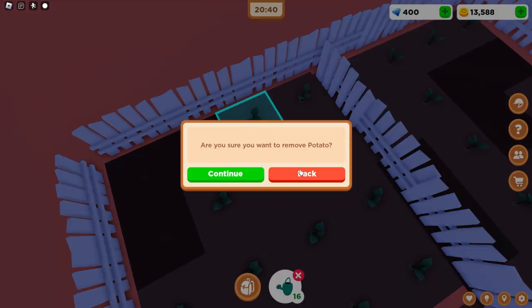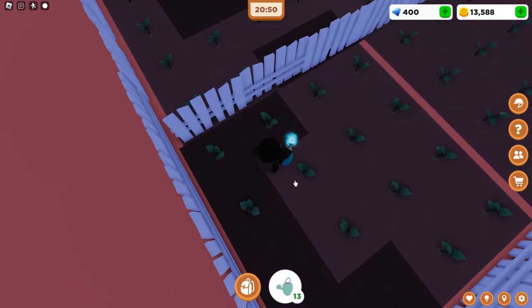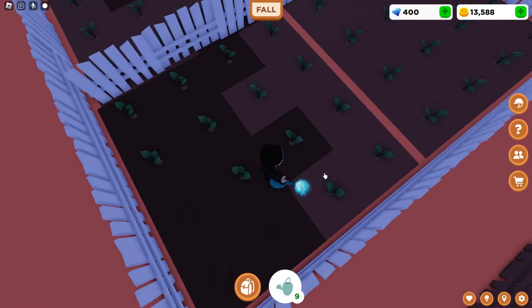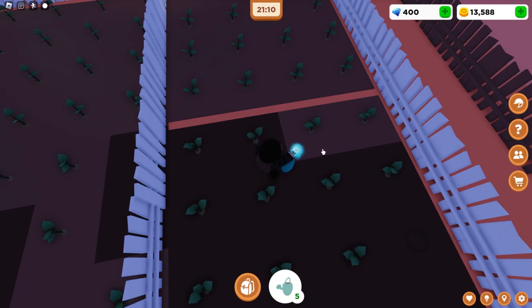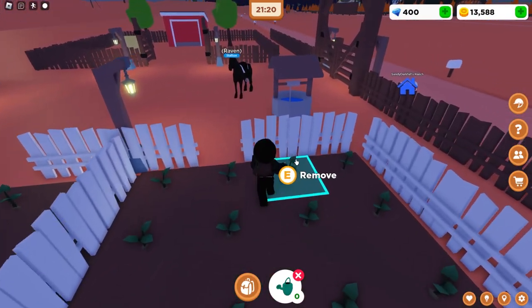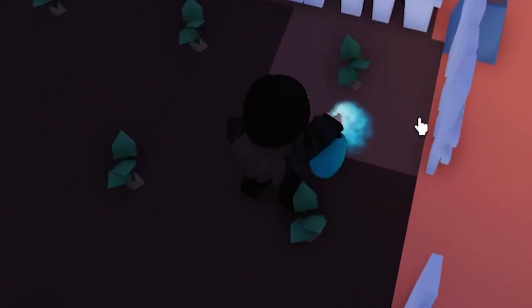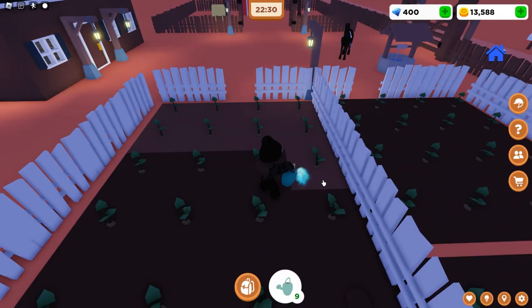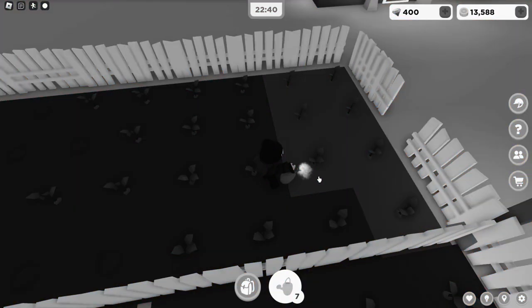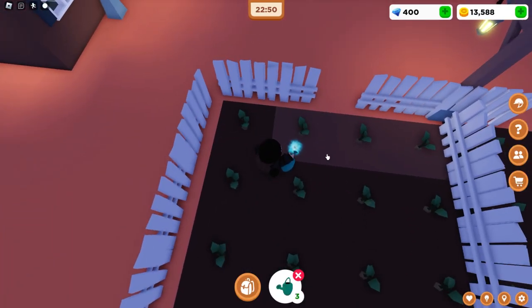I'm just going to water all these because I need money. I hate that if you accidentally click on the button it asks if you want to remove it — I just want to click on the plants. I believe it's because it's friendly for iPad, so that's a good thing. I need water — this is why I got a well. Also, a fun fact: when you enter this world, your character automatically becomes tiny. My avatar is usually very tall because I cannot be tall in real life, and that makes me depressed.